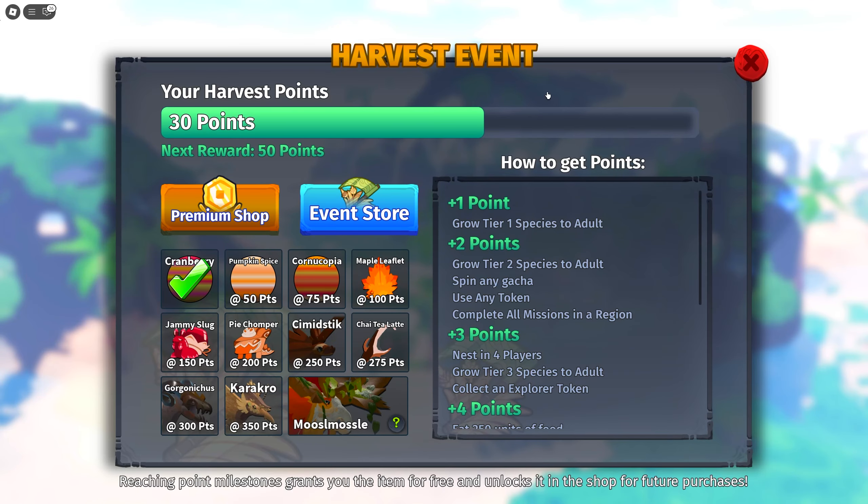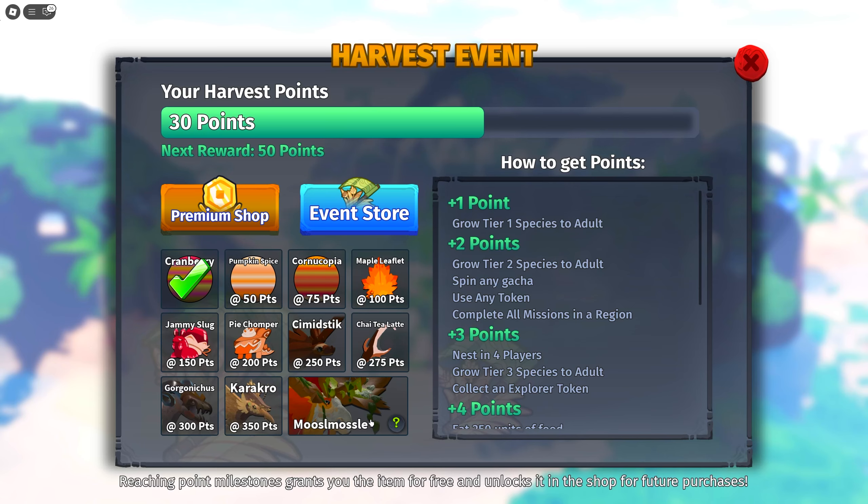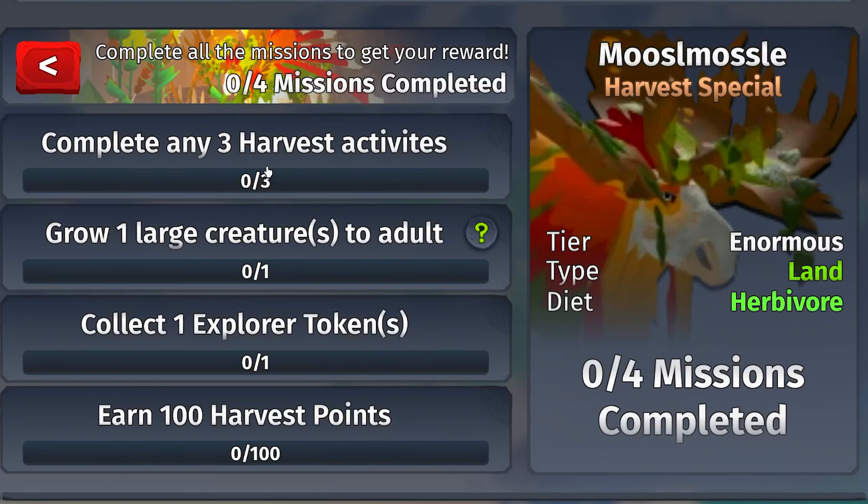Part two of the harvest event in Creatures of Sonaria is finally here and we have a couple of new items. We have the Muslim Muscle and you can actually unlock it now. Here are the missions for it - it's actually not as bad as I expected. The easiest one is probably just to grow one large creature to adult; you can't use any tokens, you have to grow it from baby all the way to adult stage.